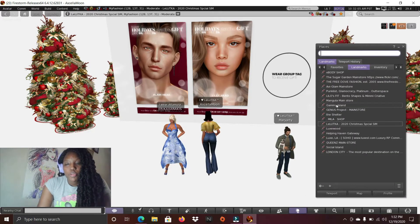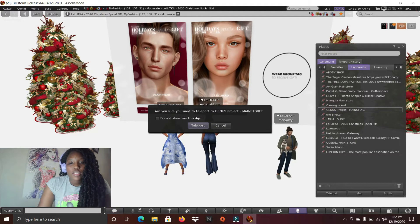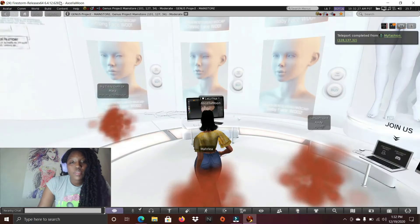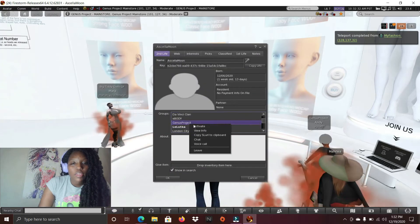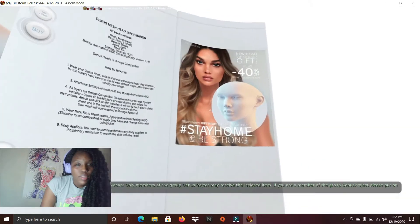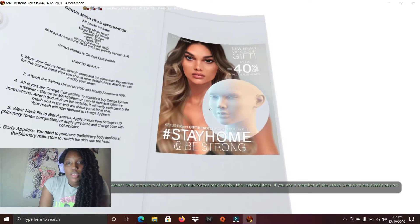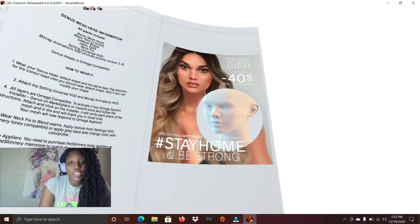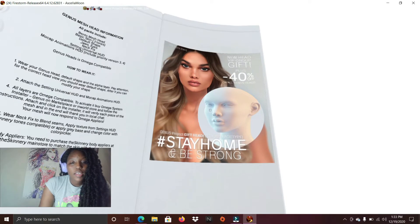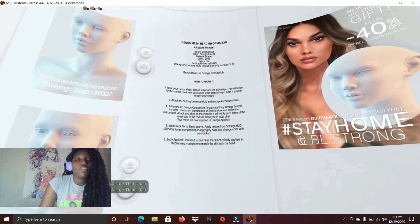Another place I want to show you is Jenna's Project. I tried Genesis but it didn't work out so well for me, so I stuck with my Luca head. When you join the group, you get this free head called the Strong Face Type, hashtag Stay Home and Be Strong — really cool. You could also try out the demo before you buy it, so that's another option.